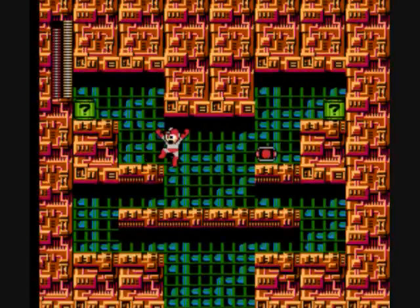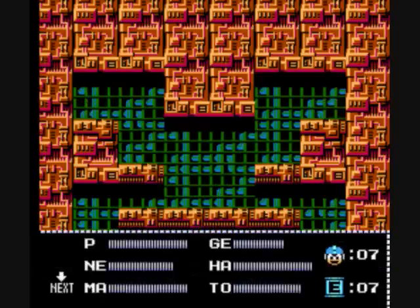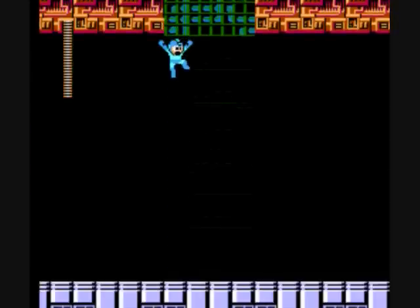Let me get both of those. This doesn't look right at all. How do you get out of this room? You have to die in the pit. You have to do this. Remember sliding.